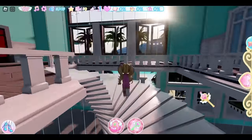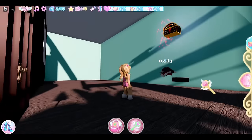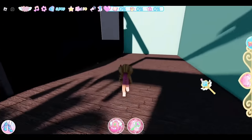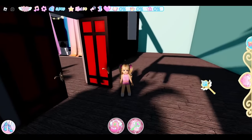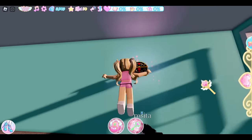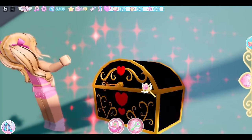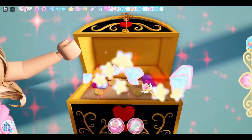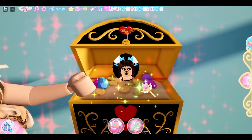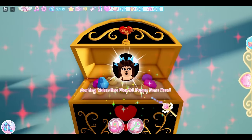We finally made it up the stairs and we're gonna come over here to this room. It's not loading right now but it's usually a pirate room — I've noticed a lot of Royal High textures haven't been loading. You will see this chest right here. It's kind of just floating for me but normally it would be on like a deck type of thing. In this chest location, we got the Darling Valentina playful puppy ears.